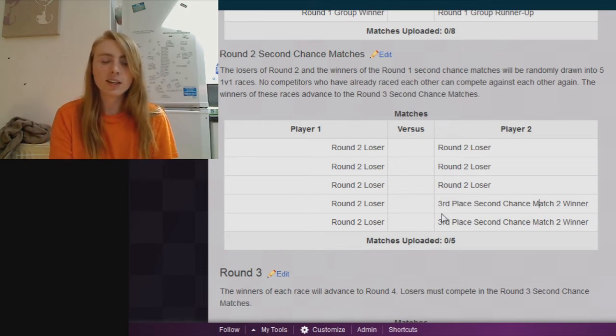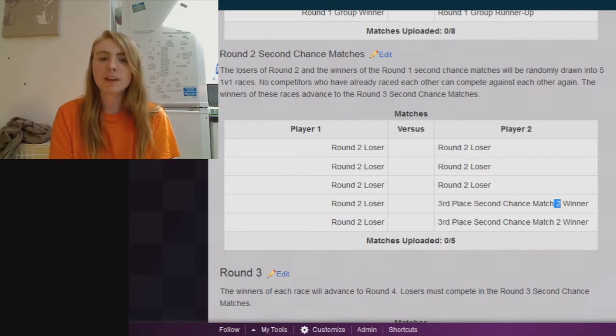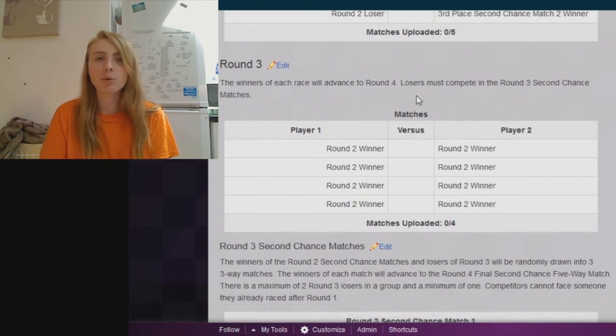As you can see here, these third place second chance match winners — the winner of the first match and the second match — can't be drawn against each other. They have to be drawn against a round two loser. The round two second chance matches will take place while the primary matches for round three are happening.